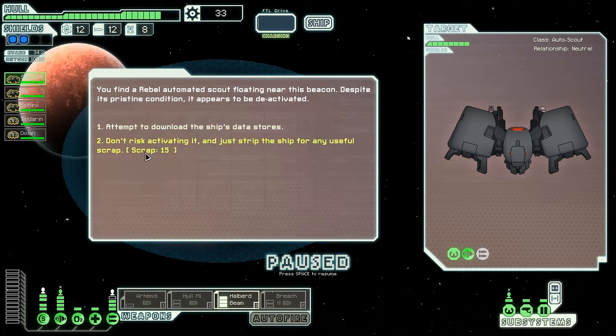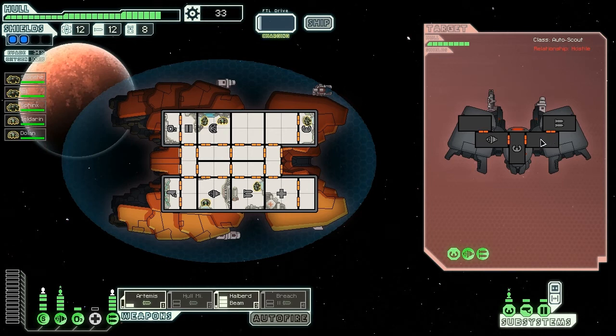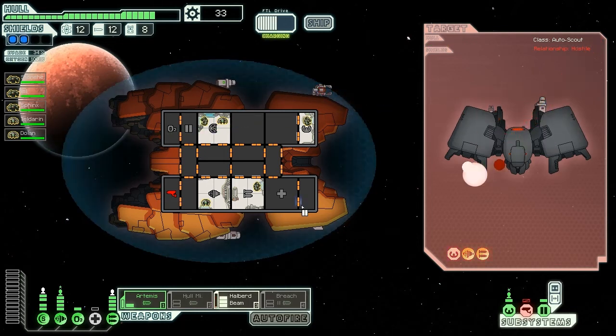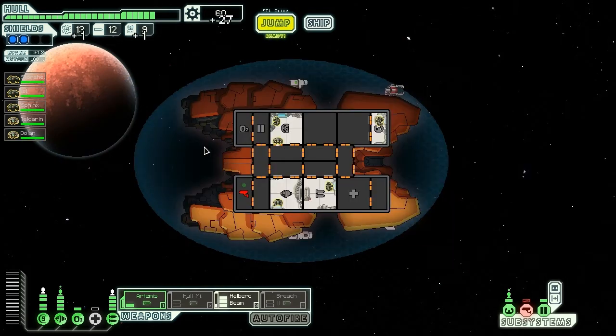I don't think we need any data stores, although they don't have anything on board. We might as well attempt to download it - we may get some more scrap just from destroying the enemy ship. Did take a little damage there, but we blew them up with one halberd beam, always nice. We got some more scrap, fuel, and a drone part - all in all a good decision.